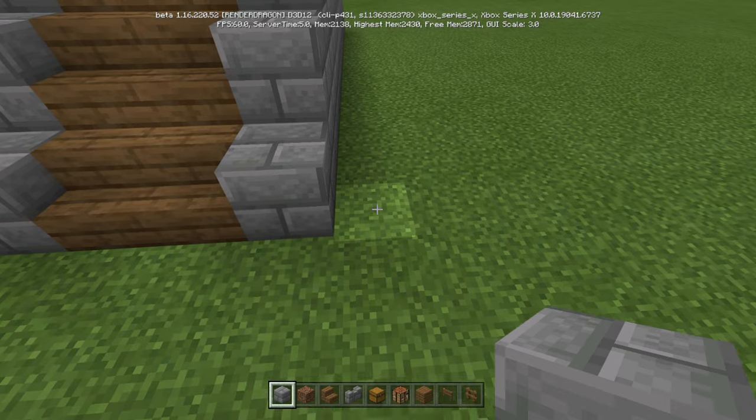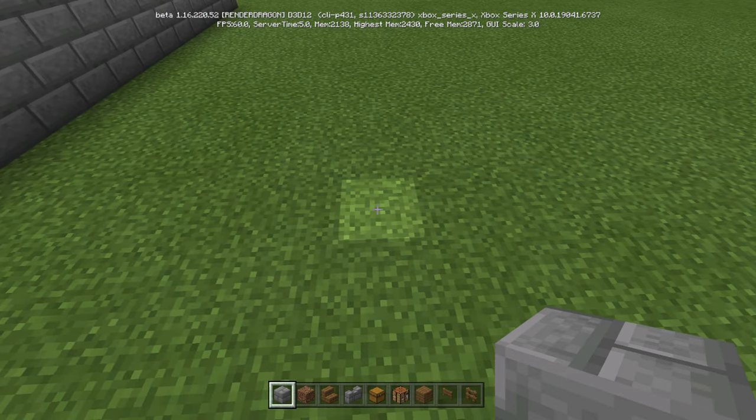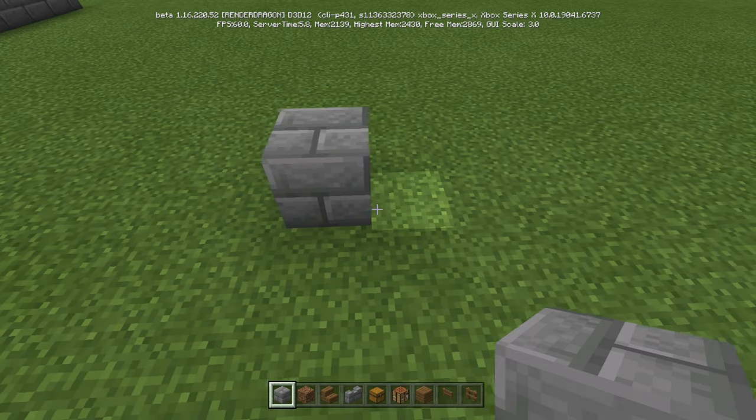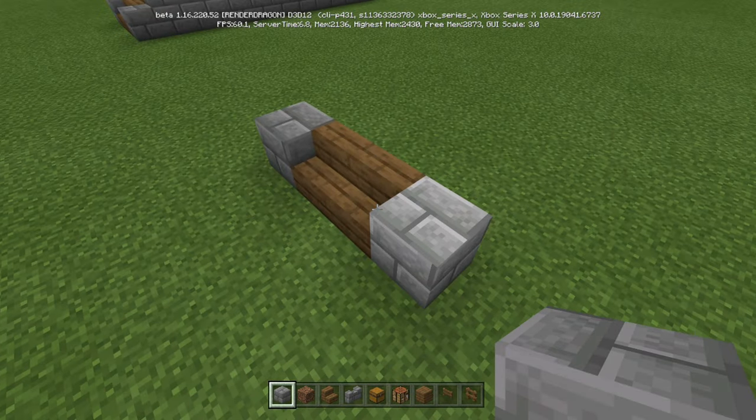Now let's duplicate this on the other side. We're going to go 12 across: 1, 2, 3, 4, 5, 6, 7, 8, 9, 10, 11 — on that 12th one, that's where our stairs are going to be. We're going to do that same thing right here.